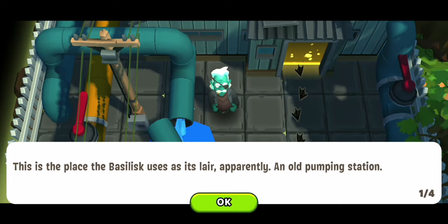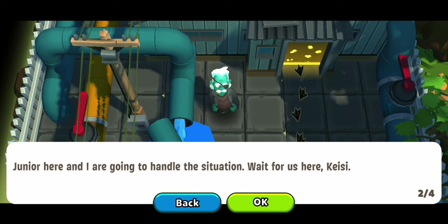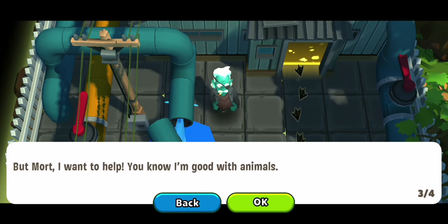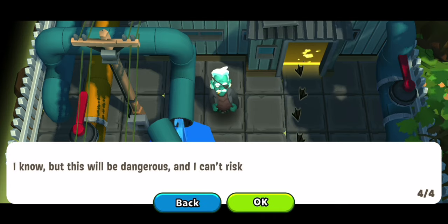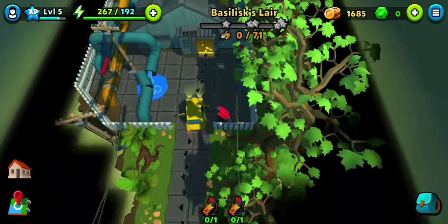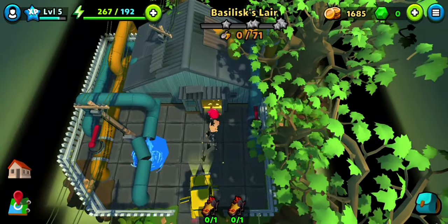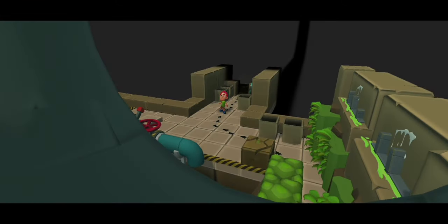Hey y'all, welcome to the third location, or I guess the fourth. So this is where the basilisk lives and we have to trap him. The plan is we got a mirror in the first location and we are going to use that mirror to make the basilisk turn itself into a statue. That's what the plan is, I believe, based on the quest.